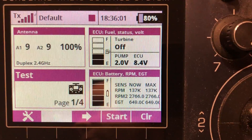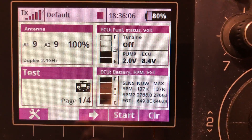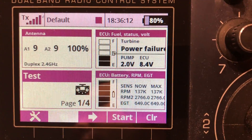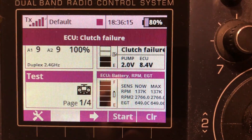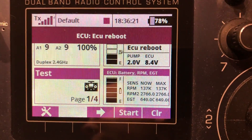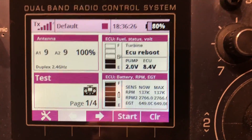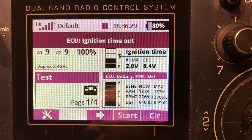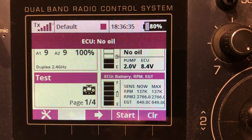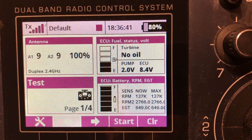And then you can get a lot of warnings from all the statuses on the turbine: power failure, clutch failure, ECU reboot, ignition timeout, no oil. All these status errors depend on your ECU, of course, and your ECU converter.